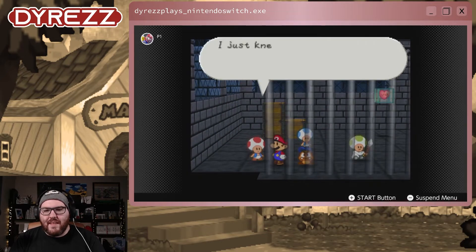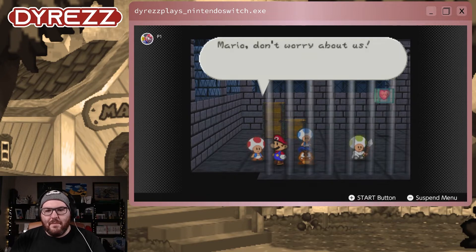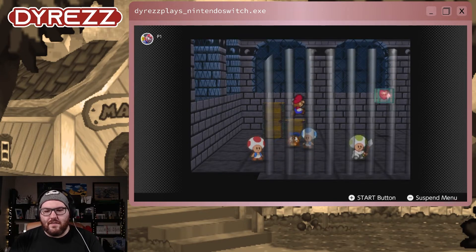Mario, you've come to save us — I knew you would. All the toads in here used to work in Peach's Castle. The princess isn't with us — I think she must be confined somewhere else. I think she's in another castle. Mario, don't worry about us — save Princess Peach. Saving Princess Peach is the only thing that matters. Your princess is in another castle.